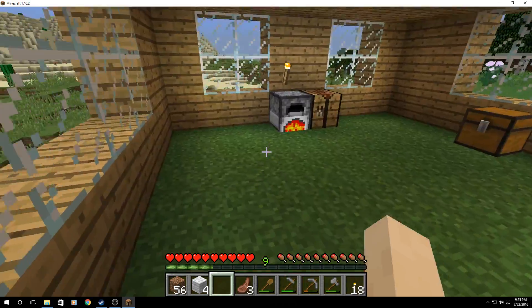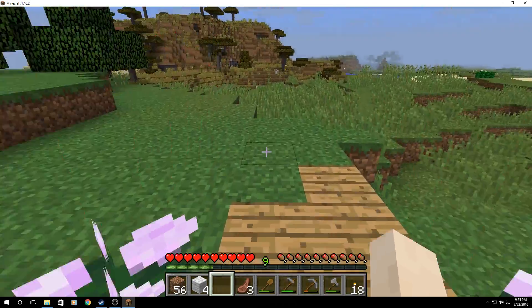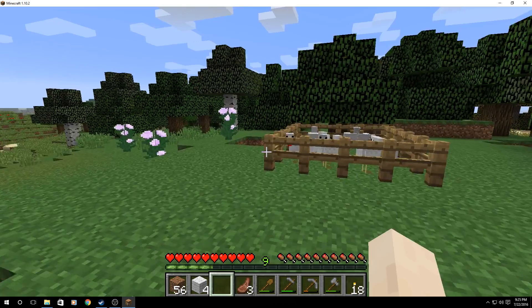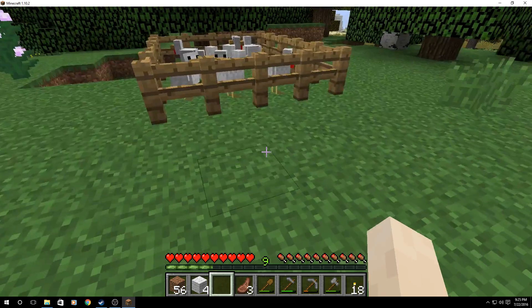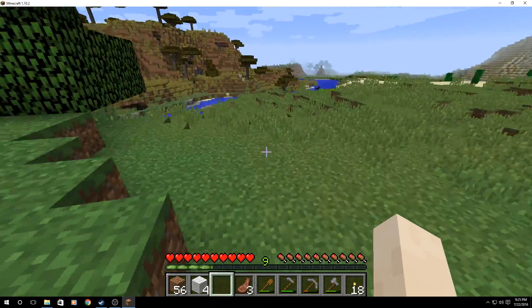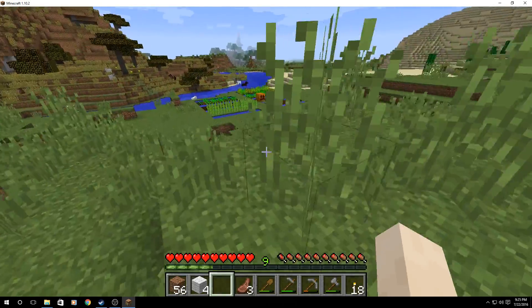Hello everyone, it's gtss and we're back in Minecraft. We're gonna go check out that ravine we saw the other day. I'm in some dire need of some stuff — I mean I got some chicken, I got food, but that's basically all I have. Let's go check out our farm real quick.